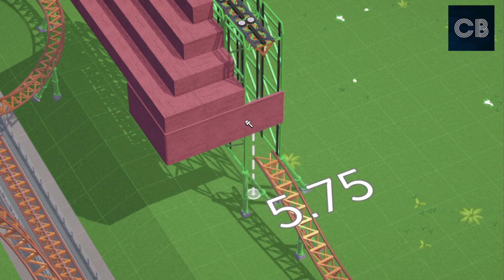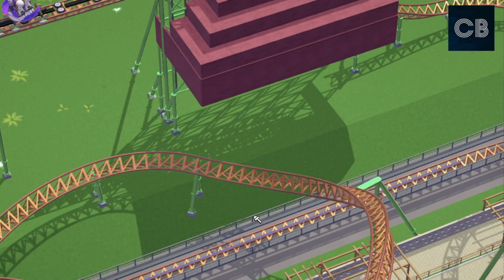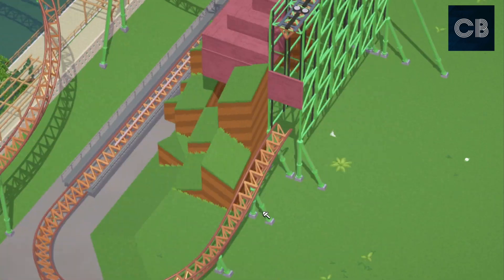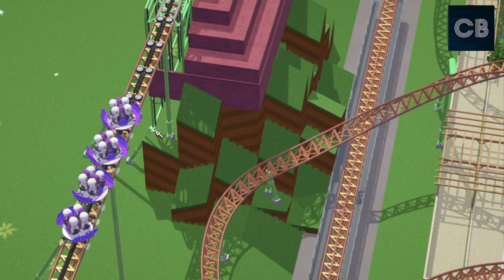I started off by doing a drop track section, which can be done if you have the Coaster Anarchy mod installed — that allows you to use the drop track on all types of track, rather than just on the wild mouse and the spinning coaster.